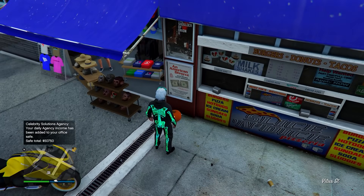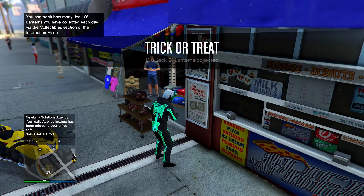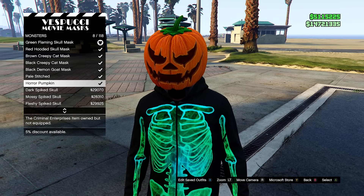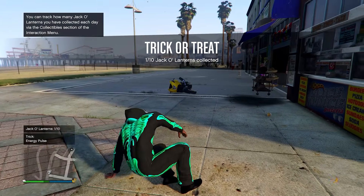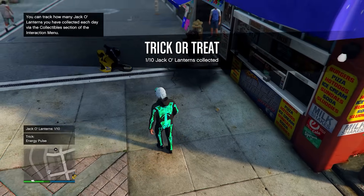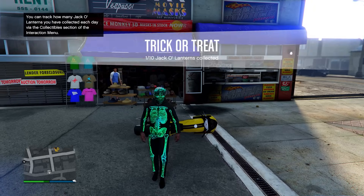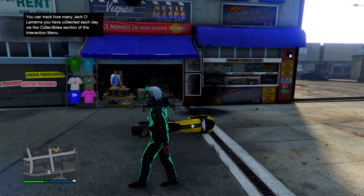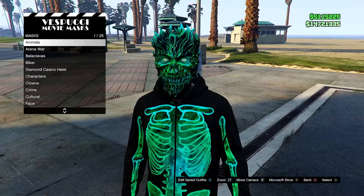This week we also have the jack-o'-lantern event. If you collect 10 in a day you'll unlock the horror pumpkin mask, and if you collect all of the jack-o'-lanterns you'll get the pumpkin t-shirt. There are 200 jack-o'-lanterns to collect and each one gives you either a trick or a treat. A treat can reward snacks, RP, cash, and more.